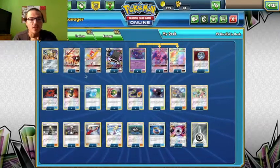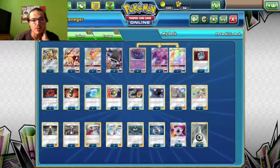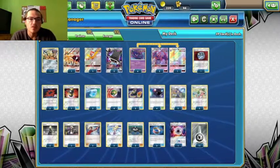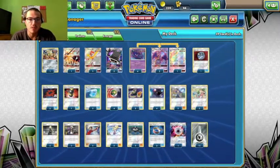I just got rid of that Celesteela. So I run a Celesteela, one of the baby Celesteelas, one baby Duskmane — and you honestly could take out the other Celesteela and add another baby Duskmane. It doesn't really affect much.